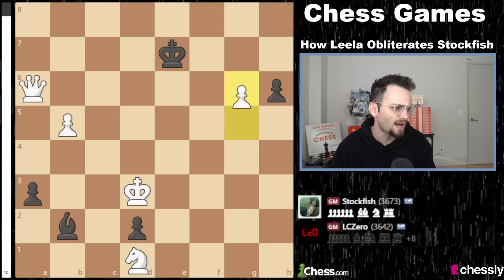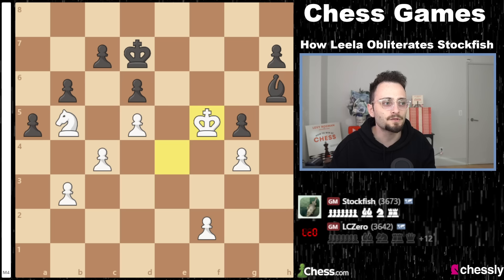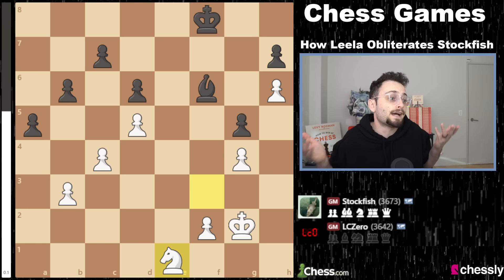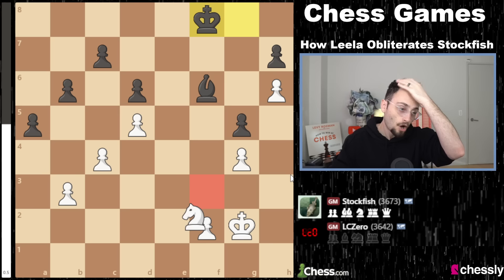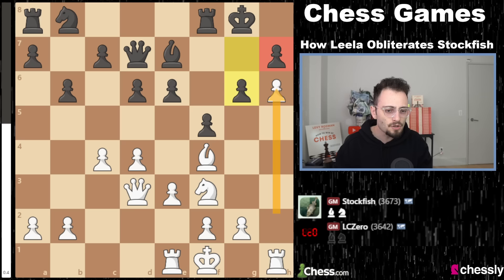This one ended a few moves before checkmate, but it was sensational. To just have the foresight that, yeah, I'm going to win because I'm going to put my knight there and put my king on that square — Black just runs out of moves. Just otherworldly level play. And all of this happened because a long time ago, you marched the pawn up to h6 and created a weakness on h7. So, so impressive.